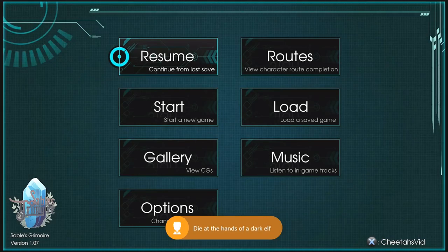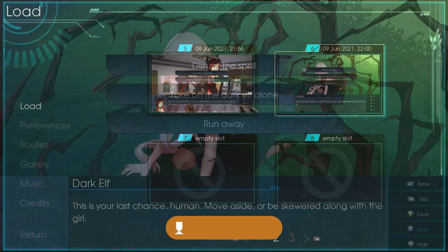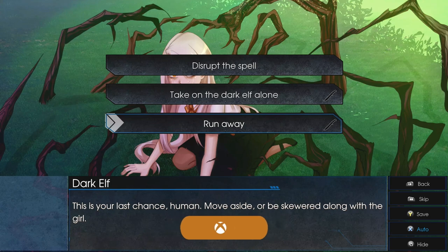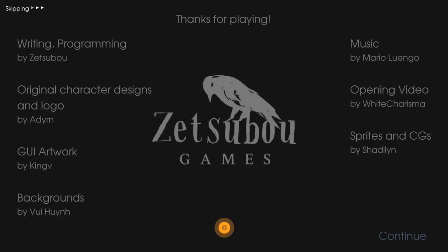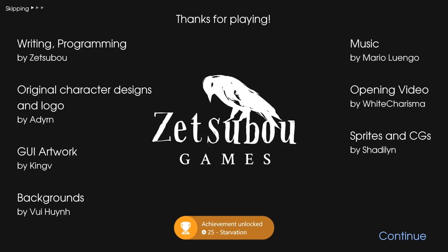From there, go ahead and load up save number six again. This time choose choice number three: 'Runaway' — and that's going to unlock the Starvation achievement. Then from there, go ahead and load up save number one.